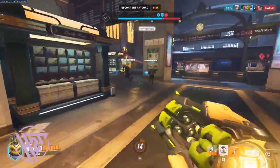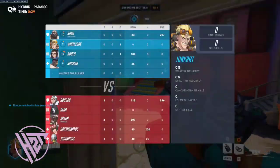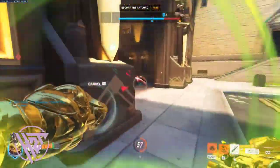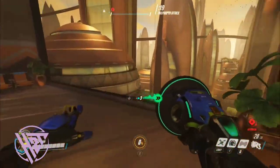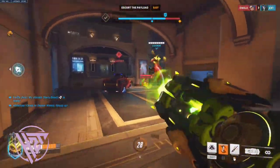Coordinate supercharger usage with your team for maximum impact. Use halt to disrupt enemy approaches or to pull enemies into dangerous positions. Master the technique of barrier dancing to minimize downtime and maximize protection.